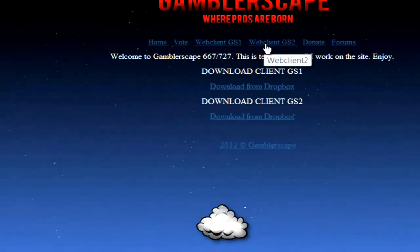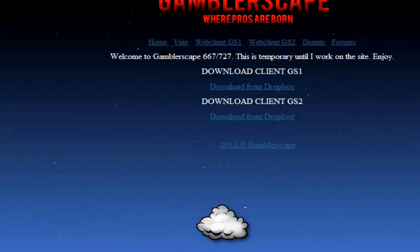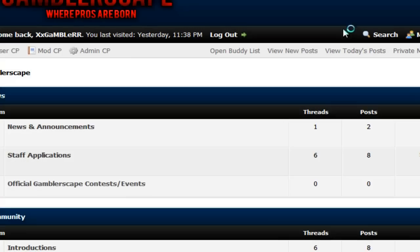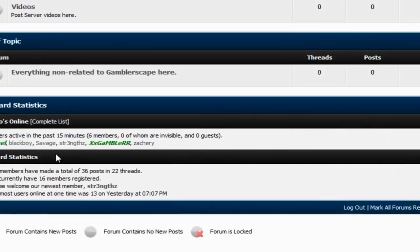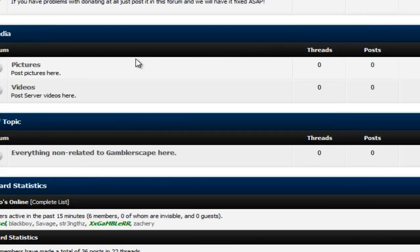You do need Java JDK7 and Java JRE7. Just Google them, they're Java — download really fast and you can get right on. Please go to GamblerScape.com slash forms and sign up. They're brand new forms, these aren't the older ones. If you want to come on and check it out.